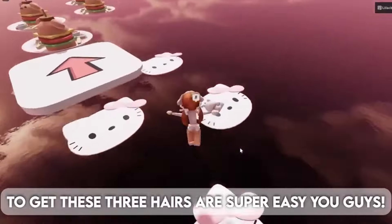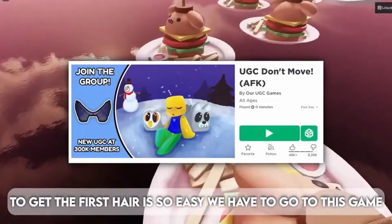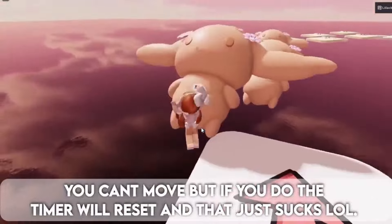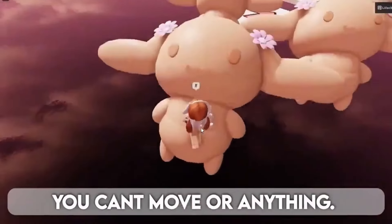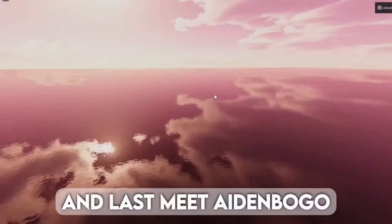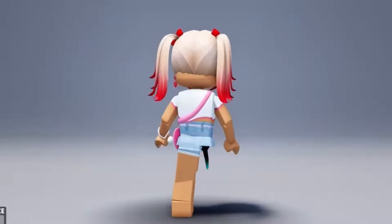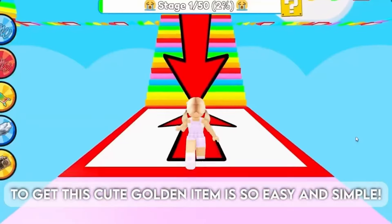Getting these three hairs is super easy. For the first hair, go to this game, don't move, get 55 wins, and trade them in — though you can move, but if you do the timer will reset. For the second hair, the rules are the same. For the last hair, you have to play for one hour, reach stage 90, and meet Aiden. Here are the cute hairs.